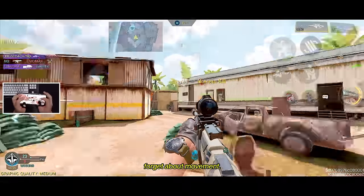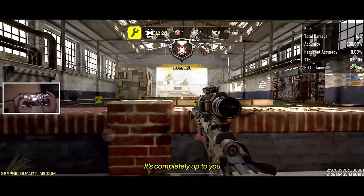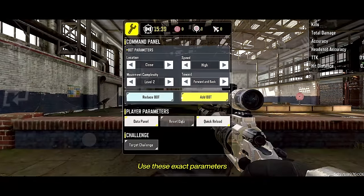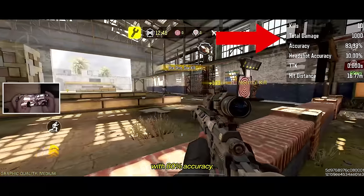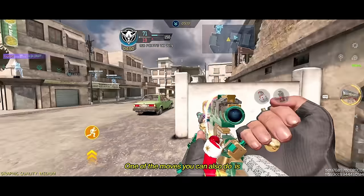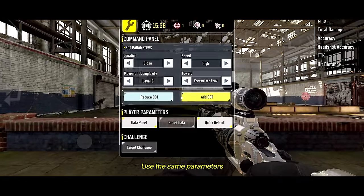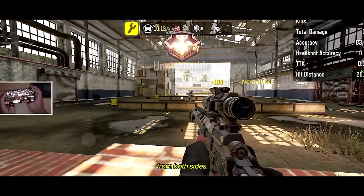We can't forget about movement, so we'll practice slide peeking with our snipers. It's completely up to you if you want to slide cancel, but we'll train scanning for targets after slide peeking and quickscoping immediately. Use these exact parameters to make the bots feel game-like. Your goal is to get 10 kills with 80% accuracy from each side. Another move you can do is jump peeking — once you jump, scan for a target and quickscope. Use the same parameters from the slide peek training and aim for 10 kills with 80% accuracy from both sides.